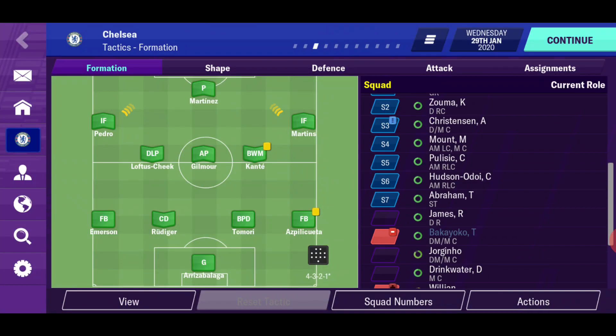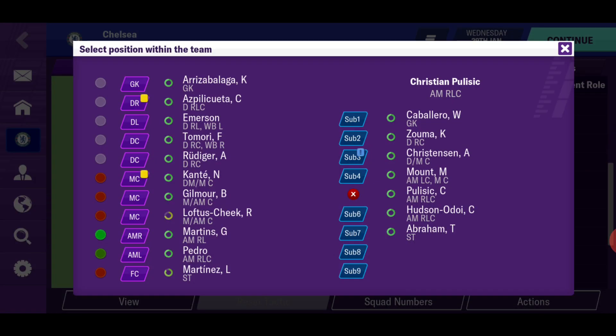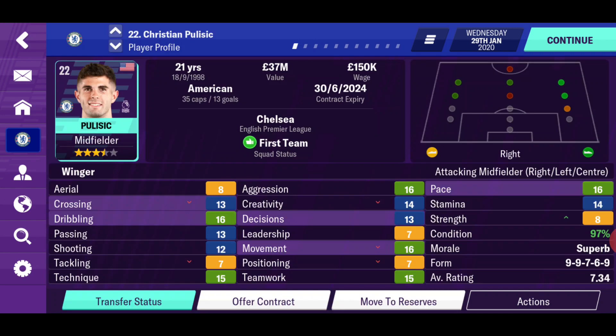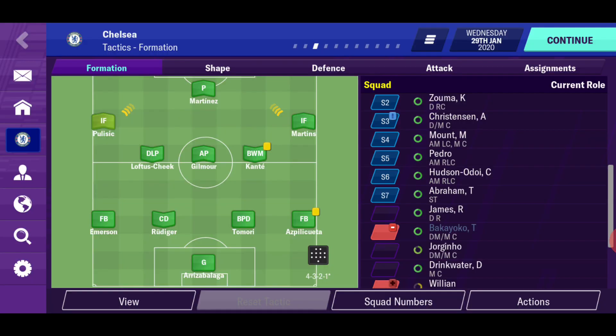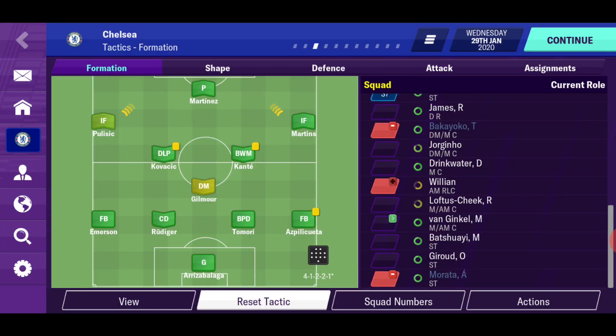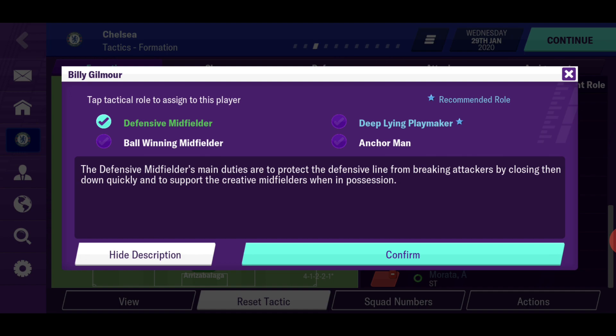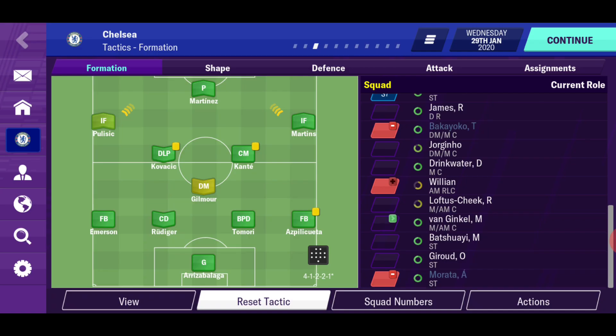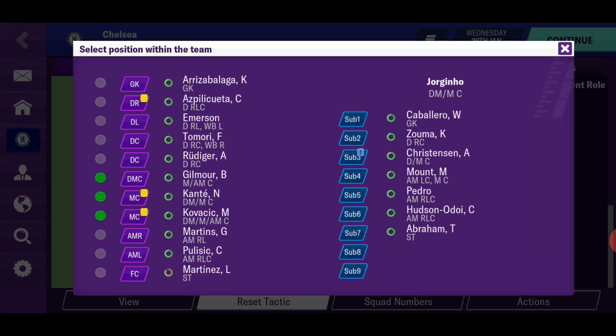Alright, Tottenham can be a big match so I need to be very careful. Pedro played really well in his last game so I'll keep him. Putting Pulisic in as well. Jorginho is back from injury, and Kovacic is back too which is absolutely beautiful. We're going to switch up the roles a bit — putting Jorginho as defensive midfielder, Kante as a CM, and Kovacic as an advanced playmaker.